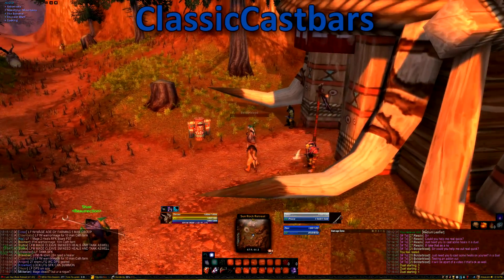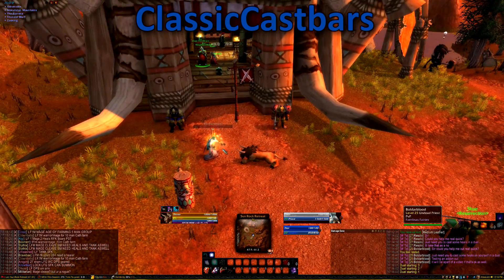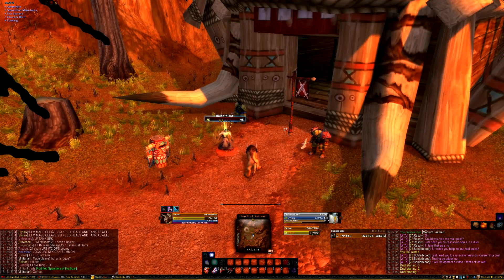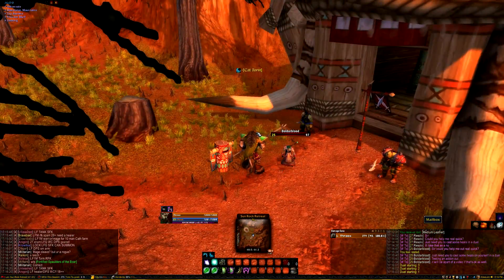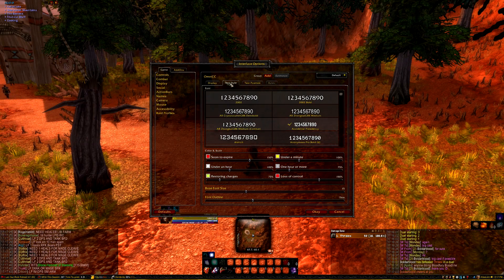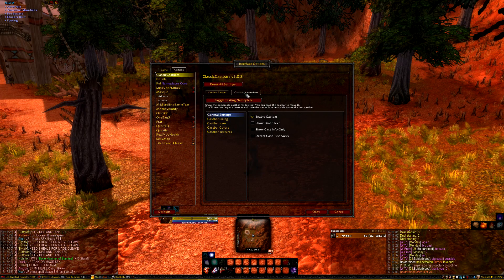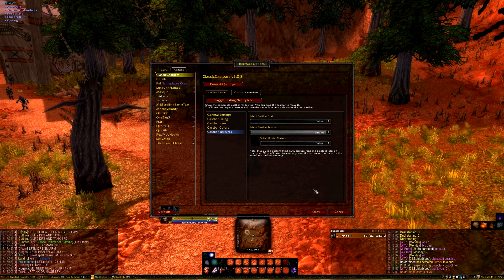Classic Cast Bars is a pretty essential one. What it does is add cast bars to nameplates as well as the target pane. This add-on is incredibly useful because you'll be able to see what mobs are casting and properly interrupt, as the base UI does not show what spells are being cast. To pull up the options, hit escape, interface, go into the add-ons tab, and then click Classic Cast Bars. I haven't played too much with the settings here as the base package does what it needs to without any issues. Just be warned, these values can be inaccurate when it comes to player versus player combat.